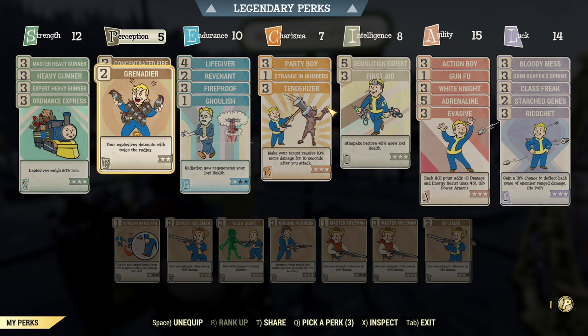If you are low enough level that you cannot even max out the legendary perks but you still want to use this build, by dropping the explosive portion of this build you will save 10 SPECIAL. Ordnance Express can go, Grenadier can go, and Demo Expert can go. That will save you 10 SPECIAL if you want to try this build early on and you don't have enough SPECIAL yet.